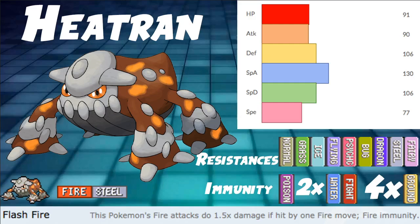It's super bulky, it does a lot of damage, it has good typing — it just has a lot of things going for it. Heatran's Fire/Steel typing is good — 9 resistances, 1 immunity, which is very solid, 2 regular weaknesses, and 1 quad weakness to ground. Essentially, avoid ground and this Pokemon is pretty good.